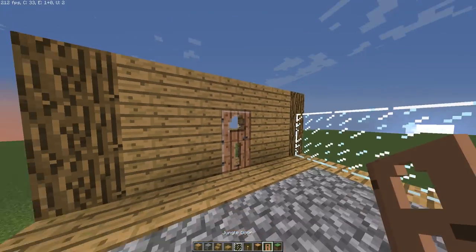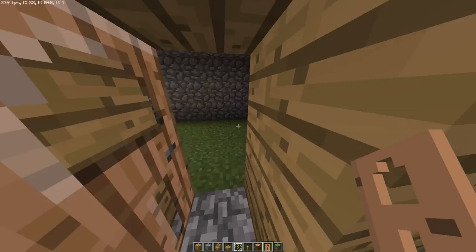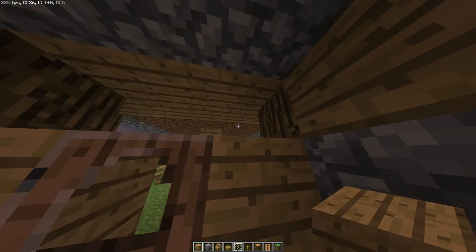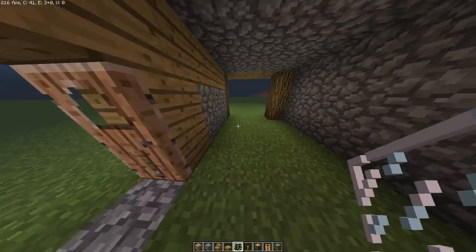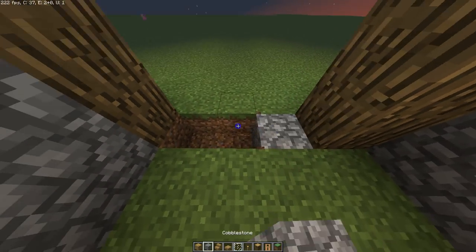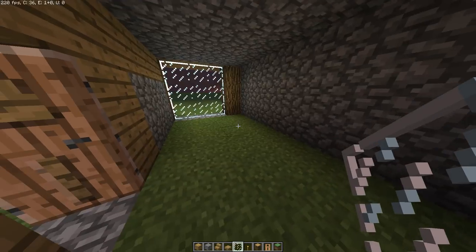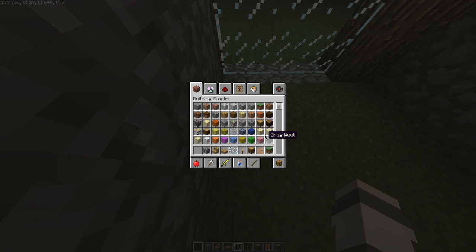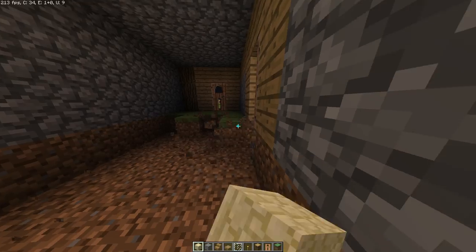Get your door and put it there so you have a way out to your crops. You're also going to have to do that for the downstairs too — put the door that way. For this side, put cobblestone and glass up. The floor can be whatever you'd like — I'm going to have it as sandstone because I do like sandstone.